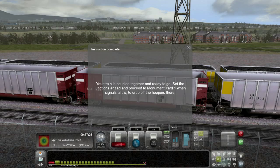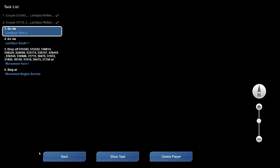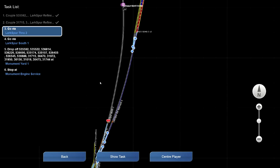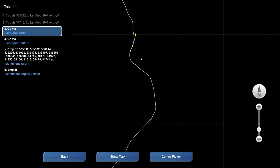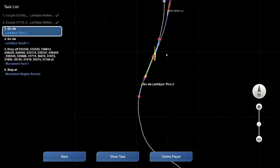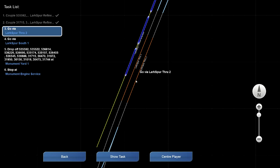The prompt says: 'Set the junctions ahead and proceed to Monument Yard 1 when signals allow to drop off the hoppers.' So I just have to go to Monument Yard 1, no additional pickups. Back to the map to locate it. It says go via Lake Spur, so I need to go across these tracks. Lake Spur Through 2 is right here, so I need to orient my train for the correct track.